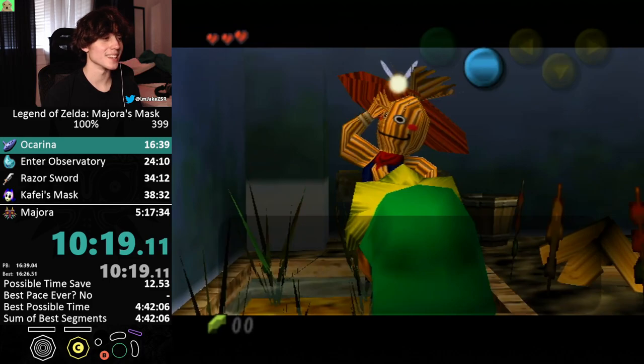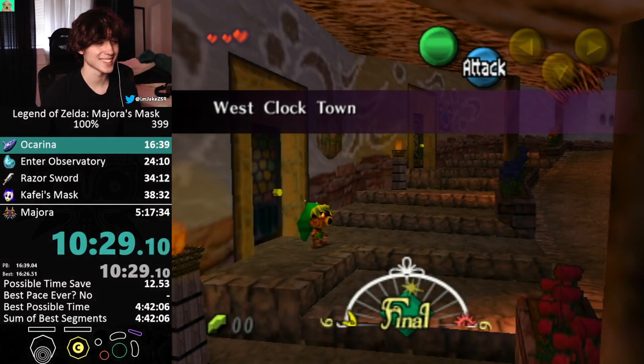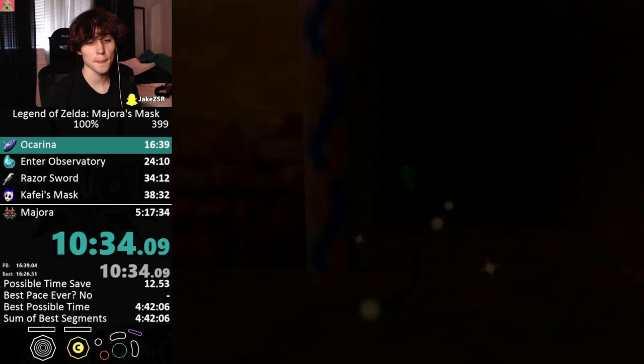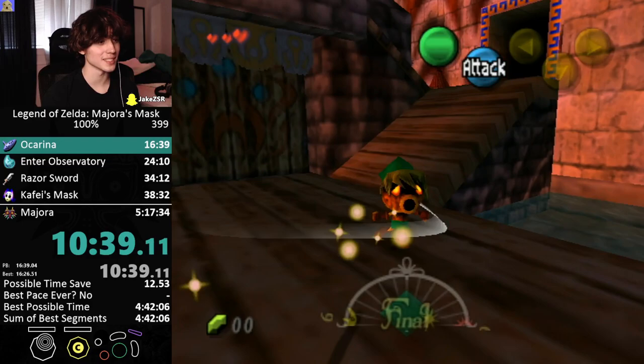This does not come without routing challenges, though, as despite breaking out of First Cycle, we still need the Ocarina, Song of Time, Song of Healing, and Deku Mask, all of which are required by completing the First Cycle. For this to be useful, we can instead perform Human in First Cycle and possibly accomplish some quests only possible as Human. This glitch was quite literally proven to be possible today, and we probably won't know the full potential until at least a few weeks down the line, but now more than ever is the best time to keep a thumb on the Majora's Mask speedrunning community as the most sought-after glitch in Majora's Mask is now possible.